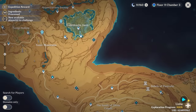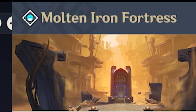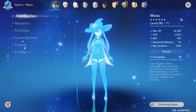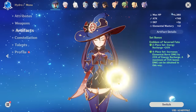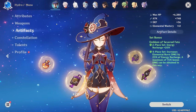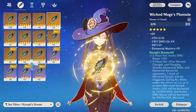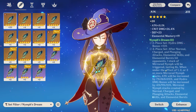She got a new best-in-slot artifact set in the Molten Iron Fortress domain — the Nymph's Dream. You might be thinking her best-in-slot is obviously Emblem, and you're right, for a support Mona. Support Mona obviously uses Emblem in every scenario. But since the introduction of this new set called the Nymph's Dream, this has kind of reinvented Mona in a new way.